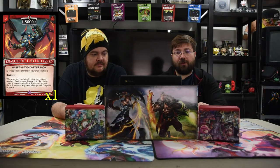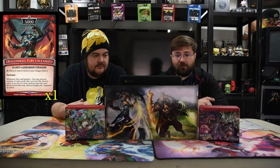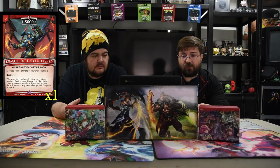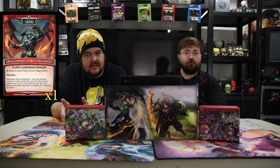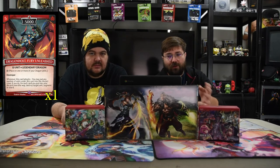Of course, we have to have Dragon Holt Fury Unleashed. It's a five drop, 5000. It's an Omega unit, so you have to place this on one or more of your dragon units. It has Destroyer. When this card attacks, you may put any number of units under this card in the discard zone. If you do, for each card you put in your discard zone this way, destroy target unit, augment or shard. And don't forget on Omega — they're in whatever state they're in currently, so if they're untapped you can put it on there, and he auto-gains quickness. So you can just swing right away.